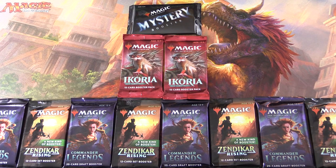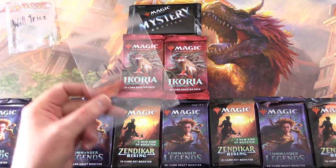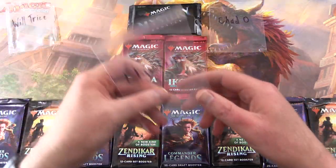Today on MTG Unpacked, it's time for more pack-cracking goodness for Patrons. We have a bunch of Commander Legends, Zendikar Rising, Set Boosters Ikoria, and a Mystery Booster. Let's introduce the Patrons today: Will Trice, Chad Oh, and finally Lea Guru.